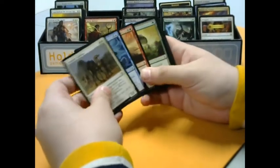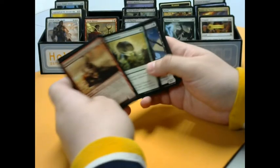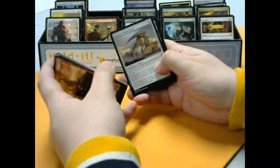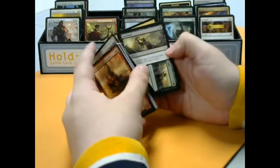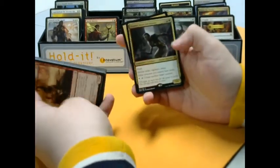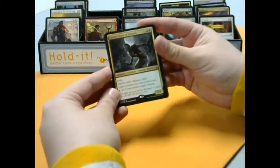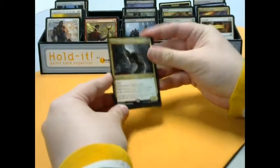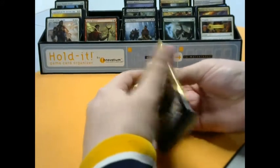Moving on. We got your Supply Caravans, your Manticores of the Gauntlet, your Wasteland Scorpions. For the uncommons we got Kefnet's Monument, Grasping Dunes as the uncommon version of the Desert cycle, and Destined to Lead. For the rare we got Samut, Voice of Descent. This guy — there are a bunch of words on him, gotta be good. More words the better — that's my rule of thumb for Magic cards. That's a lot of keywords: Vigilance, Haste, Double Strike, Flash. There's even a tap ability on there.